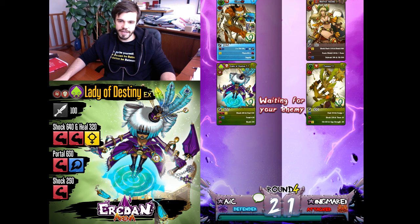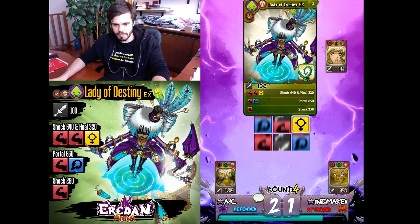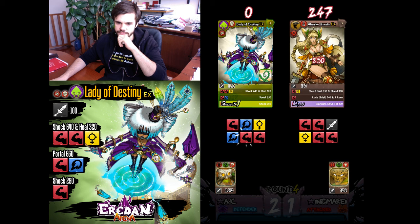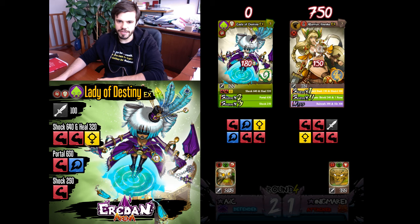I'll pair Lady of Destiny with Warrior Nanka. Portal is not the best right now — I need... okay, that's a perfect thorn. No Bulwark, so Portal will be highly effective against this shield. That'll be an easy win, I think — GG easy.